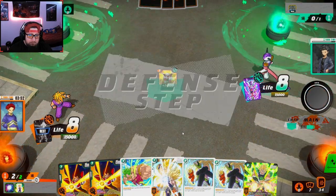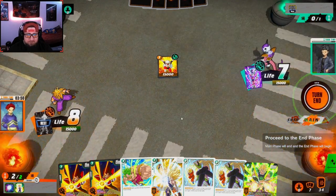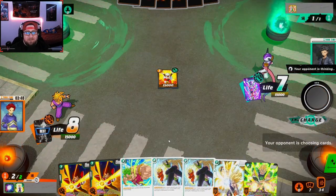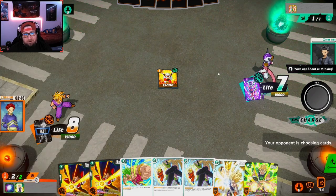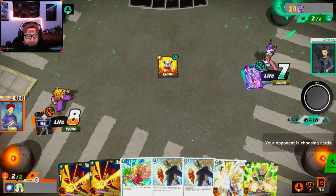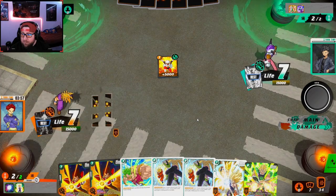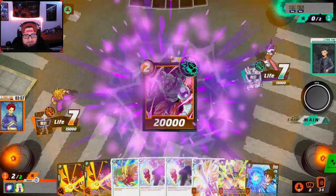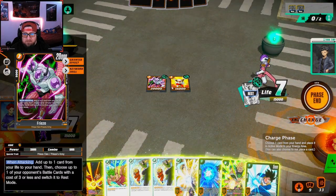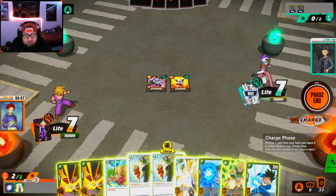I drew a Broly — what is this deck shuffling? However, Gohan is very very good against yellow. I might have to just dump one. I kind of want to keep the Broly but draw Gohan please. He's setting up — right now he has two Frieza Clan so he's setting up next turn for the big play. Let's just charge this.